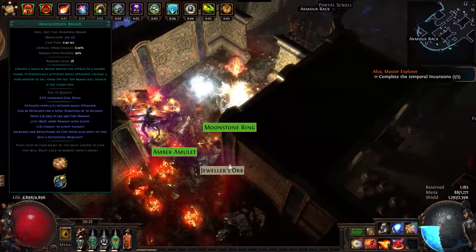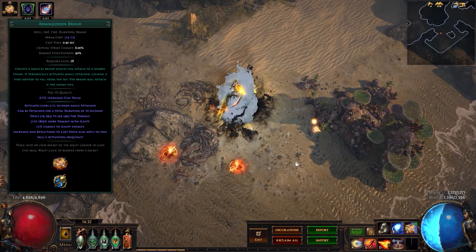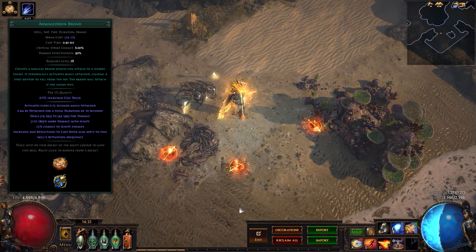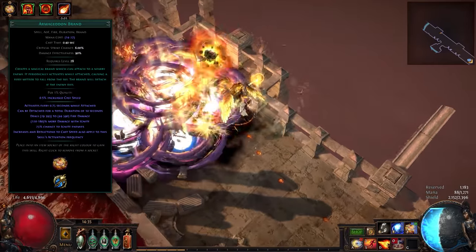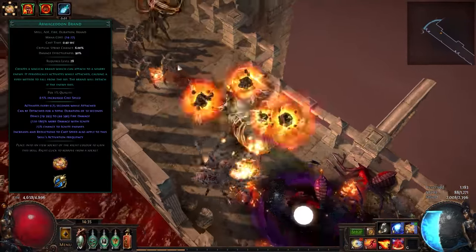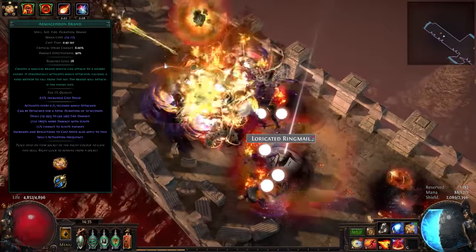Brands are a new type of skill introduced in Patch 3.5 that are a hybrid of self-cast and totems. You can cast a brand, placing it on the ground like a totem, and then the brand scours its detachment range for an enemy target. During this time it is detached, as shown by the empty circle in the top left brand indicator on your buff bar. If there is an enemy within its range, it will attach to it and start casting on the enemy, and the buff bar icon will now fill in for that brand. You are able to have three detached brands placed at a time, with a limit of one attached brand per enemy by default. So for example if you're fighting a group of three enemies, your three detached brands can all attach to three different enemies, but only one brand per enemy.